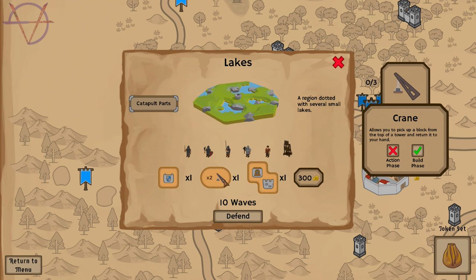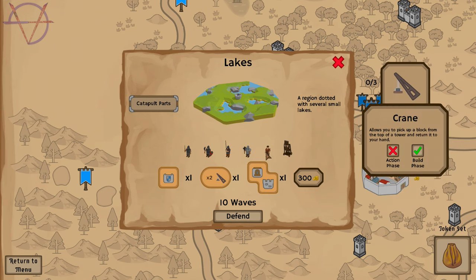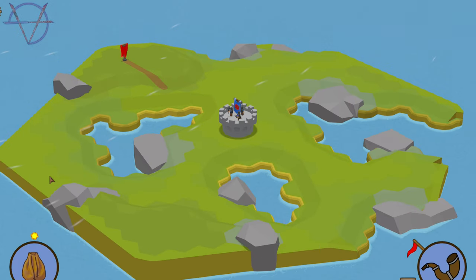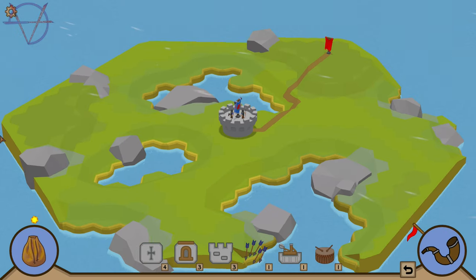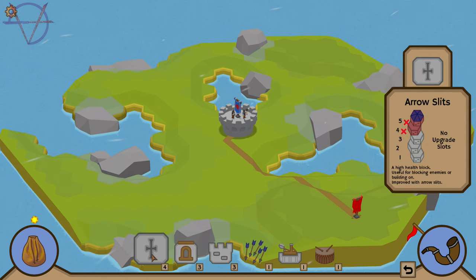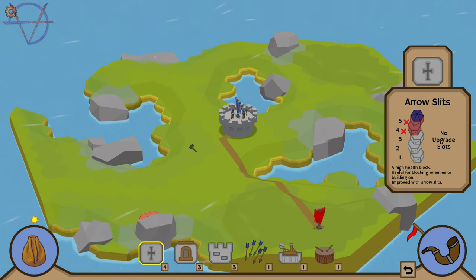Let's go to lakes. What is it? Crane. Plate armors, large towers, crossbow. No - archers. Ten waves. Let's go. Open ground. Looks easy. First spawn point here. Standard. I have one extra block - catapult. That's cool.